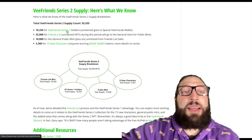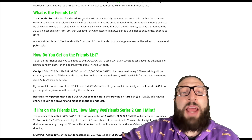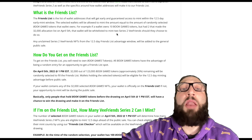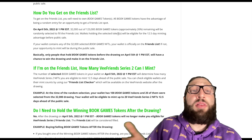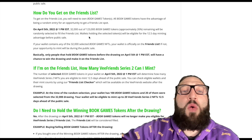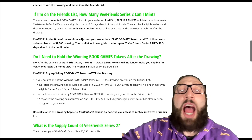What is the Friends List? It's the list of wallet addresses that will get early and guaranteed access to mint within the first 12.5 days before public mint. If you own 10 Book Game tokens but had two that made the 32,000 allocation list on April 5th, that wallet will be whitelisted to mint Series 2. On April 5th, 32,000 out of approximately 123,000 Book Games — about 26 percent — will be randomly selected to fill the Friends List. Wallets holding selected tokens will be eligible for the 12.5-day minting advantage before public sales.